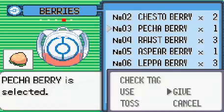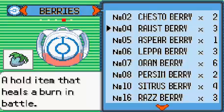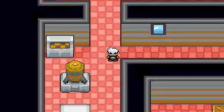First things first, let's get a berry on us. I'm using a Petra berry because you'll see later there's quite a nasty status ailment move that's going to get used on me. I don't like it.